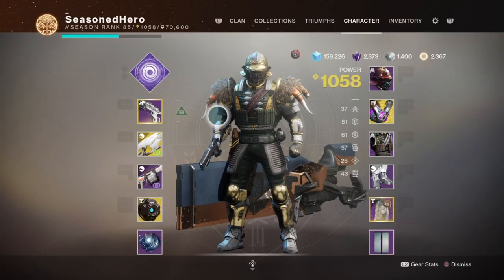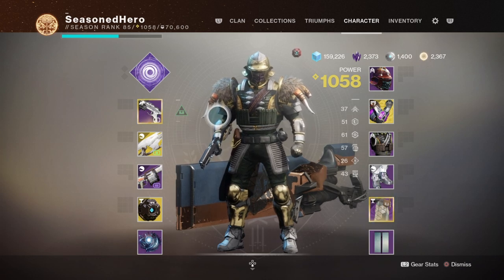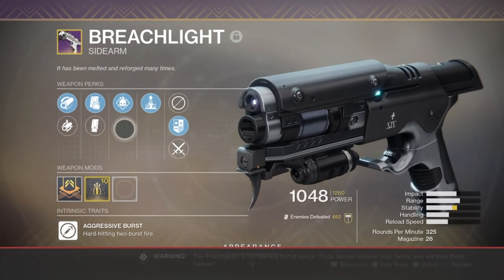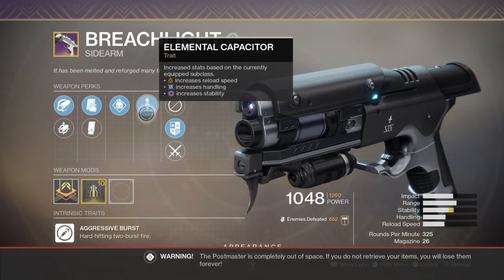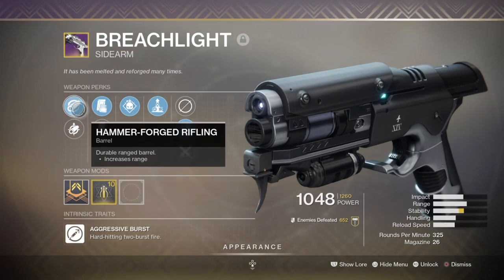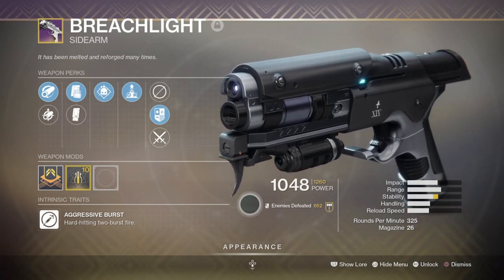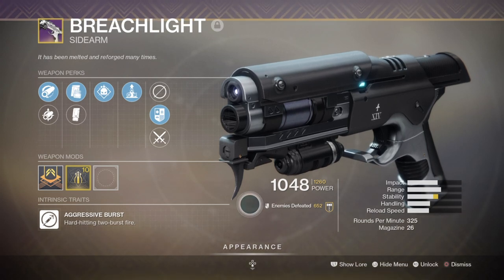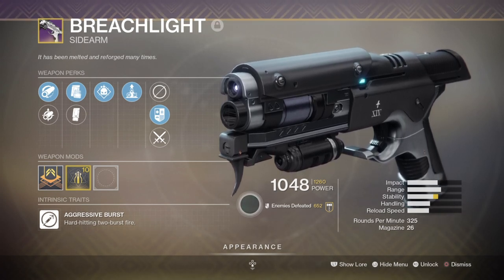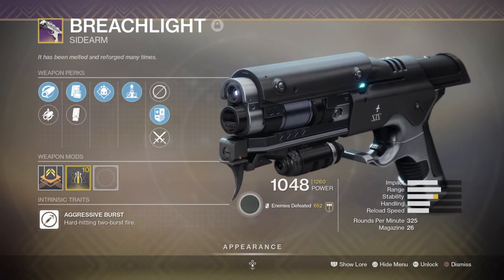For weapons, our main focus is the Ruinous Effigy, which is a must-have for the build. For your primary, I would advise having something you can quickly pull out in an emergency. I've chosen the Breachlight sidearm with Elemental Capacitor, Demolitionist, and Tactical Mag — a great backup weapon with solid stats. It hits quite hard for an aggressive sidearm, and as a burst variant you can pace your shots on crits against Hive Knights with swords or Fallen Captains. Alternatively, shotguns like the Perfect Paradox with its high rate of fire and overall damage are a solid choice.